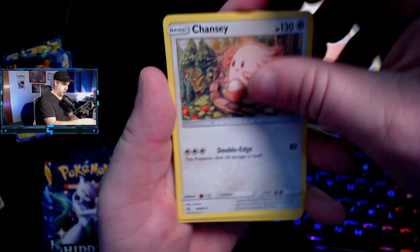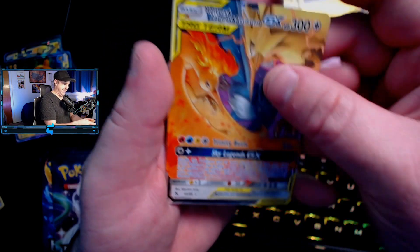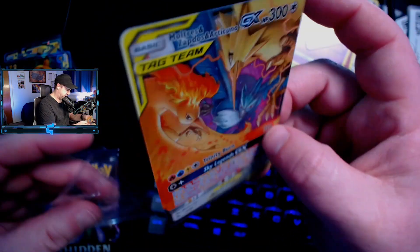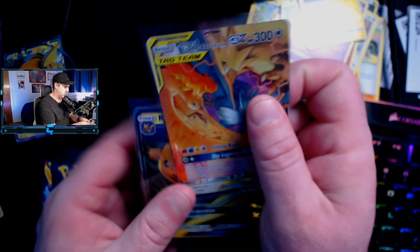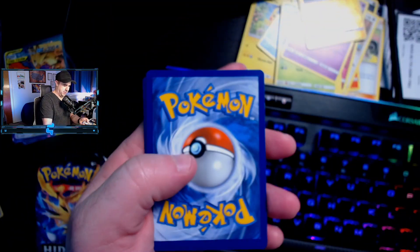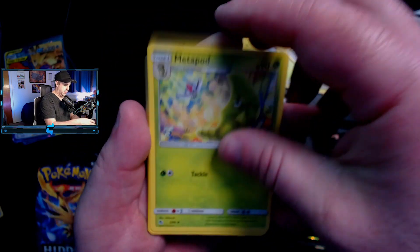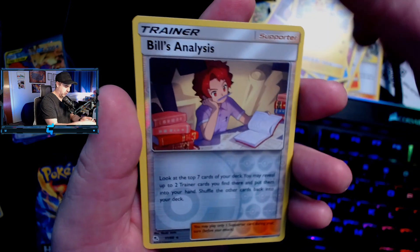First pack of the second tin: Supreme Suggestion, Charmeleon, Chansey, Jigglypuff, Eevee, Caterpie, Paras, Ekans, reverse holo Voltorb — and the birds. I am so tired of the birds. It's such a cool looking card, but whenever you pull it so much it just loses its magic. I asked for a hit and we got a hit — it's just literally the most common ultra rare you could possibly get. We've pulled it so many times opening Hidden Fates. Also noticing all the energies in these packs are backwards, which is very weird.